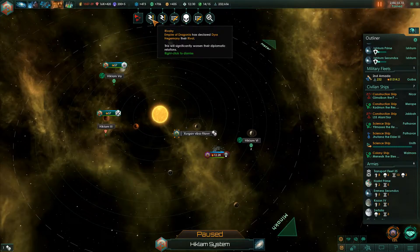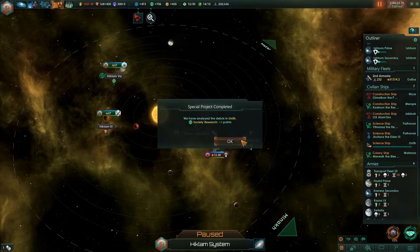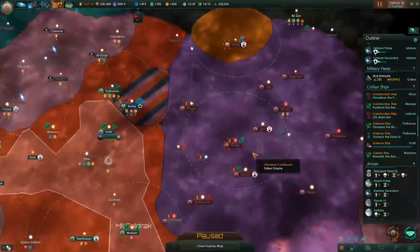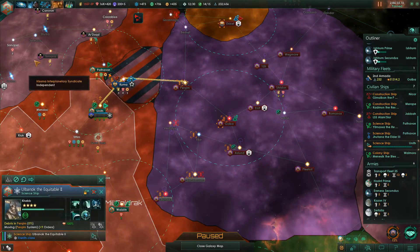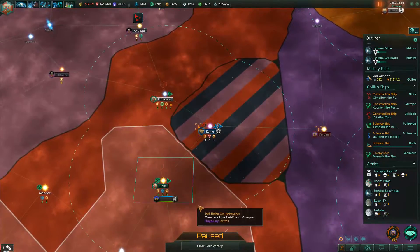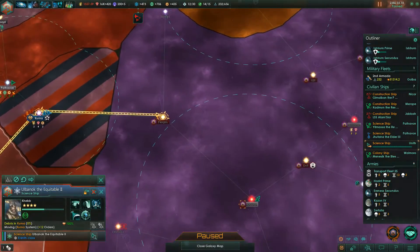I lost a battle, which lost me a leader. There's a Pthoran scourge station inside the Zaplow homeworlds' space - these guys are everywhere. They're a scourge, they're a blight. I did manage to research some of their debris with a science ship but it didn't do all that much. You've gotten most of the technology at this point. The good thing will be the tachyon lances - hopefully I get that soon.